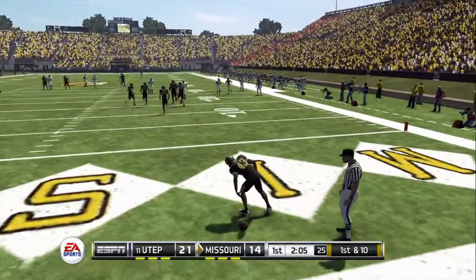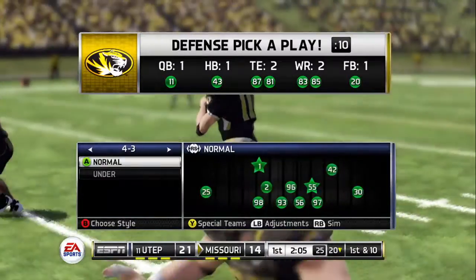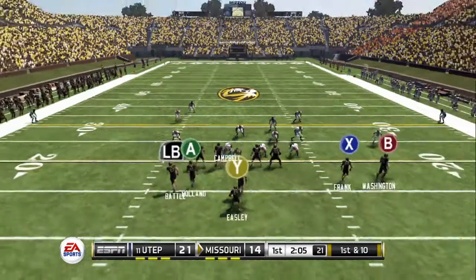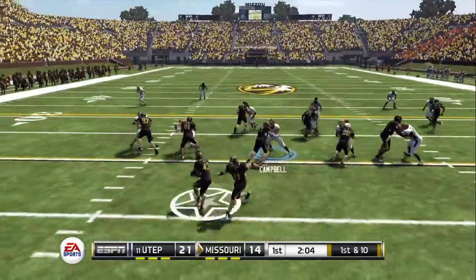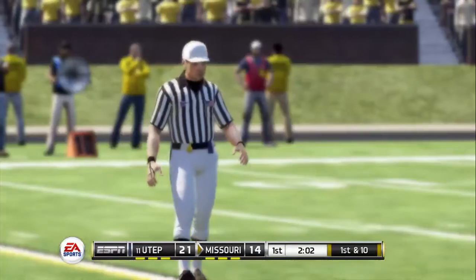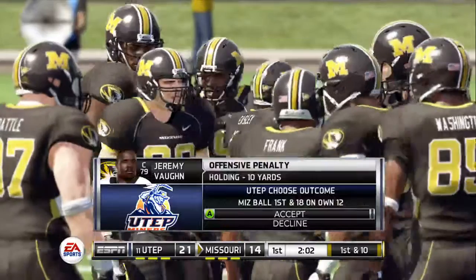It goes into the end zone, down for a touchback. For Sanders, he's looking sharp in this outing. This is really just one of those games where it's all coming together — he's making the right reads, delivering the football in rhythm, and playing with confidence. But let's also give credit to this offensive line. Every single time this defense has blitzed, they've been able to protect him and give him the time to deliver the football downfield.